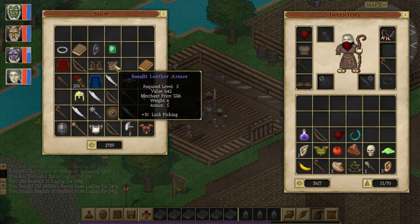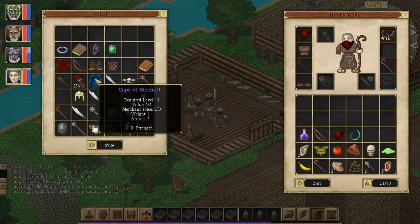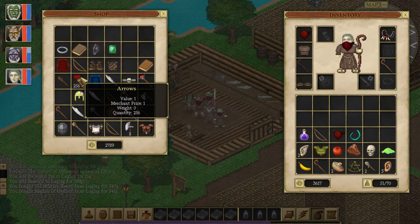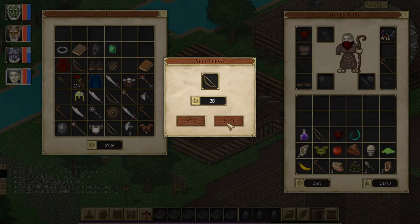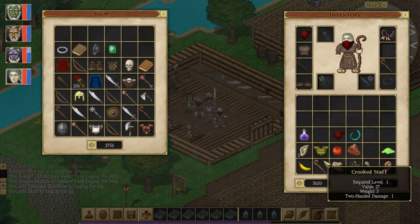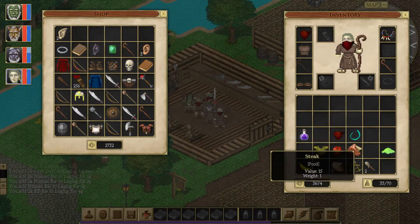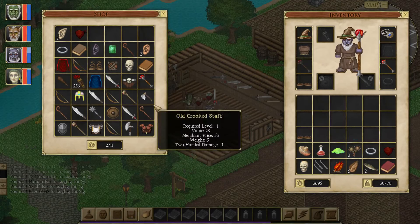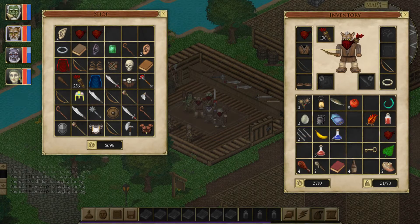There's a lock-picking plus-10 item, but we're going to leave that alone. Leggings of strength and belt of strength together would give us an extra five strength. We have 190 arrows currently. I do have some more things to sell — going to keep that armor, sell the skull. Don't even know what the sextant does — sell that. Not sure why we're carrying around ears. Sell the masks. That's going to be pretty much all we're going to sell for now.